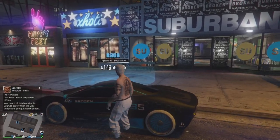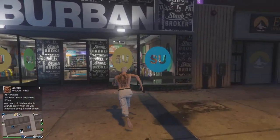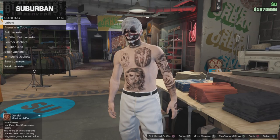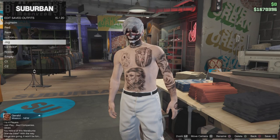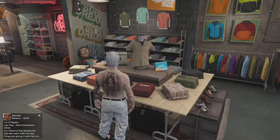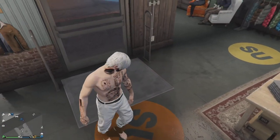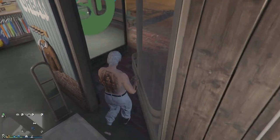You now have the white joggers! You can do transfers with them and other glitches as well. If this video does well — say 10 likes — I'll do another video with the two-console method. I hope you enjoyed and I will see you in the next one, bye bye!